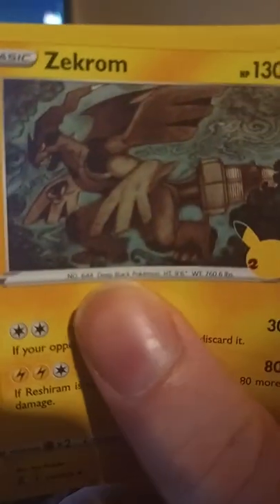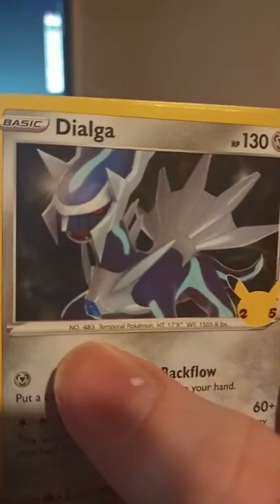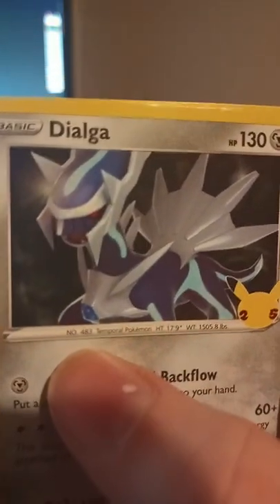Reshiram hits the front and Zamazenta — he had to make a return in the last possible pack, didn't it. And we start off how we finish — with a Pikachu! Pretty cool. I'm actually surprised we didn't get any Flying or Surfing Pikachus in this opening. But one thing for sure, we're not going to leave you on a Pikachu — we'll leave you on probably the last pack.